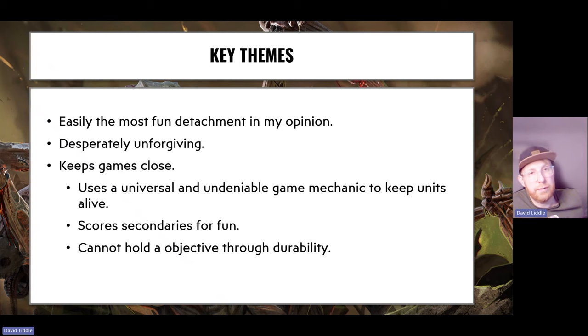It scores secondaries for fun because Tyranids do. You're very fast and can get across the board quickly. However, it cannot hold an objective through durability — we are an army of 3-up and 4-up saves with a couple of invulns, but not enough. Whatever we put on an objective will die if you cannot protect it by other means. The only way to guarantee holding an objective is to stop people moving within 12 inches using gargoyles and move blocks.